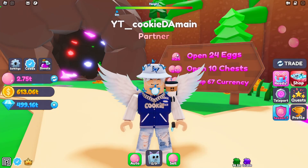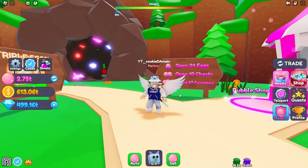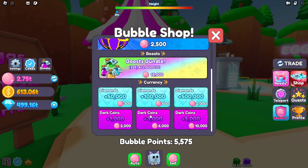You might wonder how I get all this stuff quickly — I do have game passes. In the shop we have the Auto Clicker game pass, which will definitely help with the Bubble-thon coming next season. There's also a Double XP game pass, probably the cheapest in the shop, which helps your pet gain XP. Then there's the One Egg Hatch game pass, which lets you hatch two eggs at a time and costs 10,000 points.